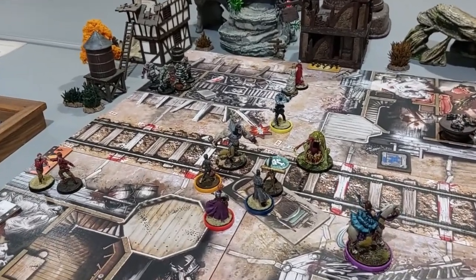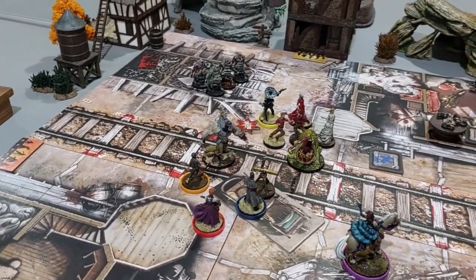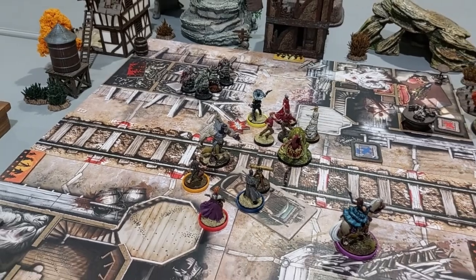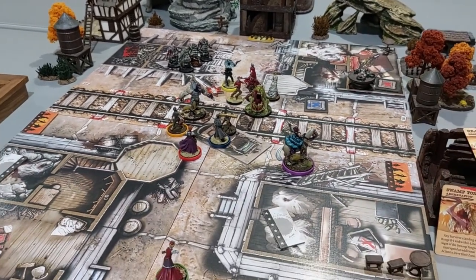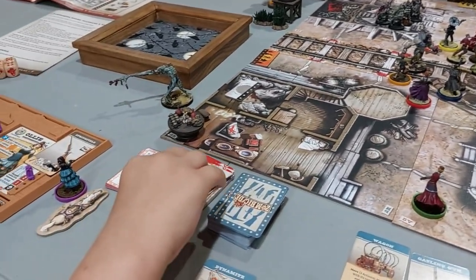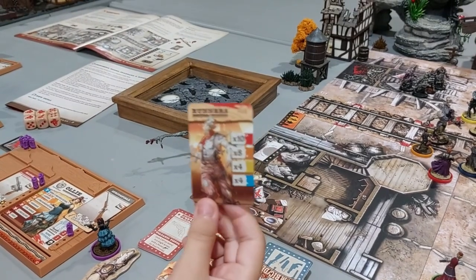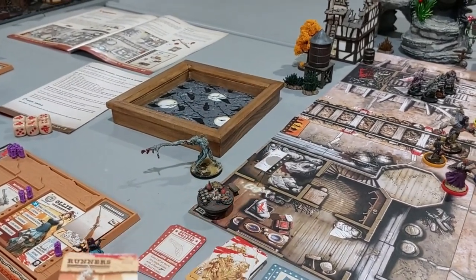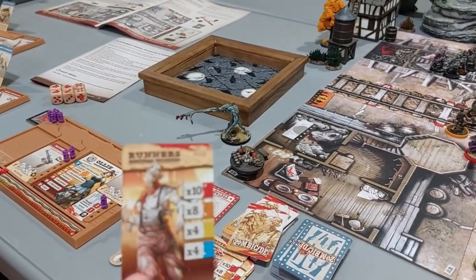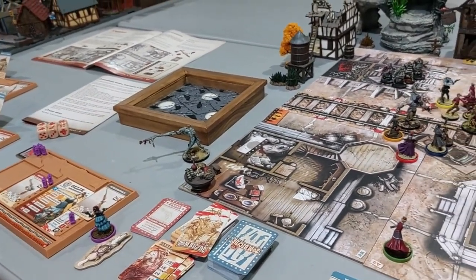Now it's the zombie phase. Those abominations would attack us but we stunned them — good thing. It's getting cramped over there. From the first spawn point, times four Runners — because no one is in orange yet. The jump from blue to orange spawning is huge — anywhere between a 40 to 50 percent increase. It's crazy.